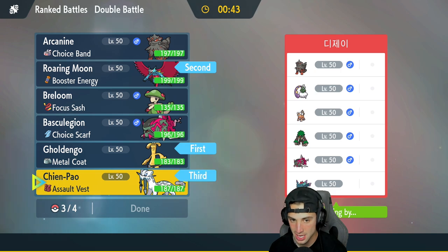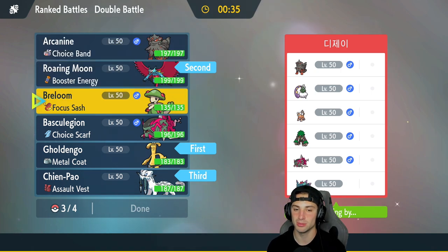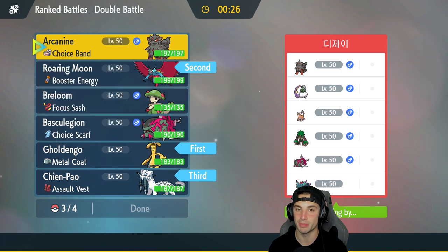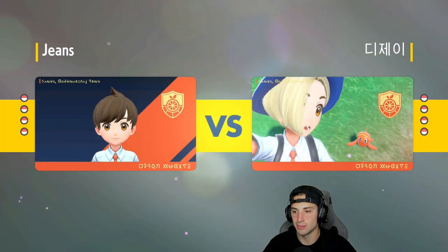Going in with Gholdengo and Roaring Moon, with Chien-Pao and Arcanine in the back. Chien-Pao pairs really well with Arcanine and Breloom provides first-turn priority with Mach Punch, Bullet Seed, and Spore. Basculegion will be fast with the Choice Scarf. I'm going Arcanine — leaving Breloom and Basculegion in the back for this match, hoping to showcase them in matches two and three.